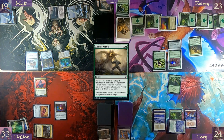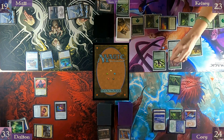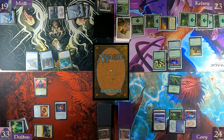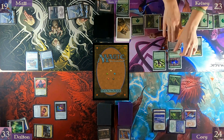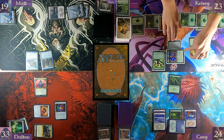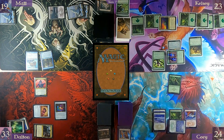Put a plus one plus one counter on target creature I control. This will max at health six and get one more. Now it'll fight something. I'm going to make it target Rami. And then I'll swing — which will trigger two more. So it's gonna be a 12/12.